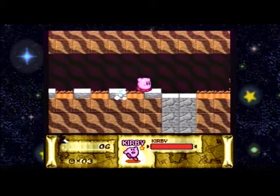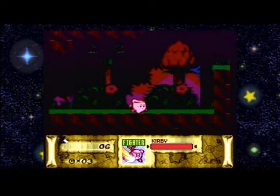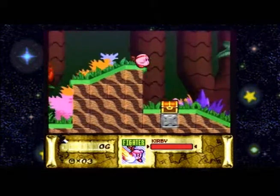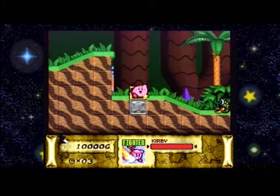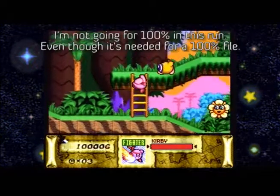So the Great Cave Offensive is pretty much just a collect-a-thon. You solve various puzzles, defeat various bosses, and if you do things the right way, you get a treasure. There are 60 treasures in all, each of them with varying values, and some of them are references to various other games. Some of them are easy, some of them are incredibly hard to get. I'm going to see how many I can get in this run.